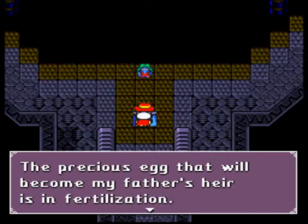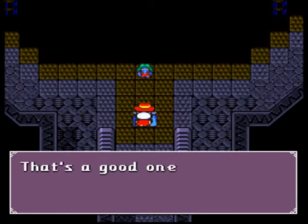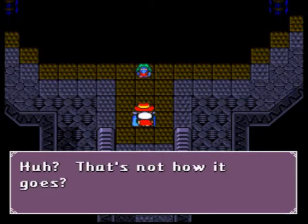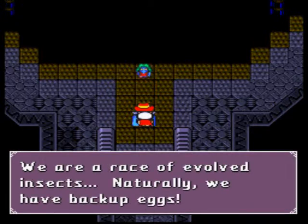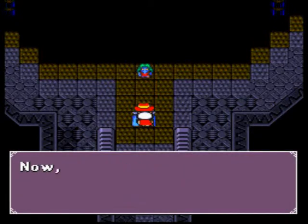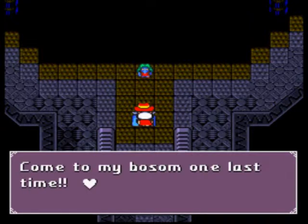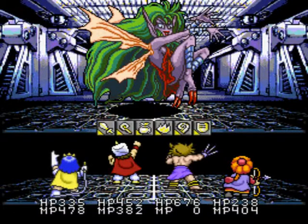The precious egg that will become my father's heir is in fertilization. You believe you already murdered his heir? That's a good one. We're a race of evolved insects — naturally we have backup eggs. I'll demonstrate that your victory at my bio base was a fluke. Come to my bosom one last time. Who says 'bosom' in general? Oh gosh, she's creepy.